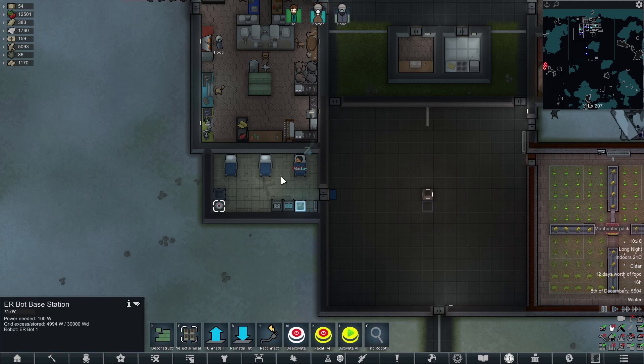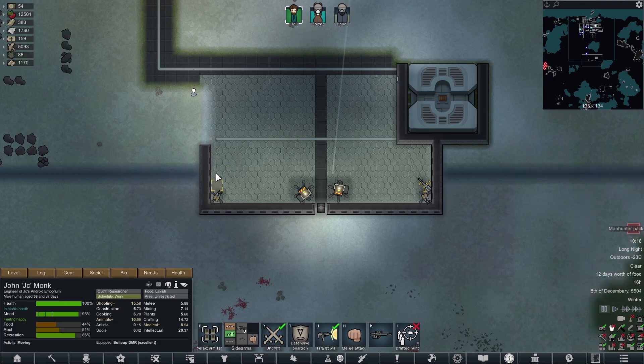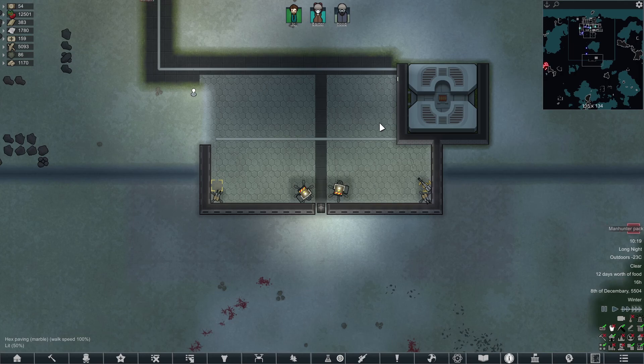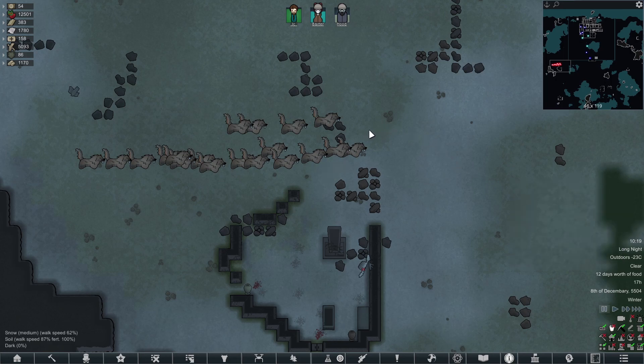There's a manhunter pack — the first thing we're gonna do is activate the droid because the droid can now deal with him. Everybody is now running down here. They're coming from this side so JC you go there. It's a manhunting pack of wolf beavers. Wolf beavers — and on that note, bombshell or insanity, we're gonna end it here. We'll see how we fare with these wolf beavers next time.